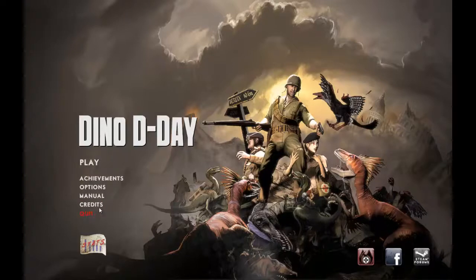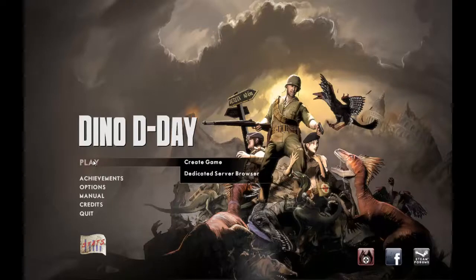We'll go to the other stuff: you have your credits, your manual, options — everything like a normal game. Since it is a Steam game, there are 77 achievements. When you press play there are two different options: you can create a game, which is what I'm going to do just to give you a little idea of what the game looks like, or you can find active servers and play with people online.